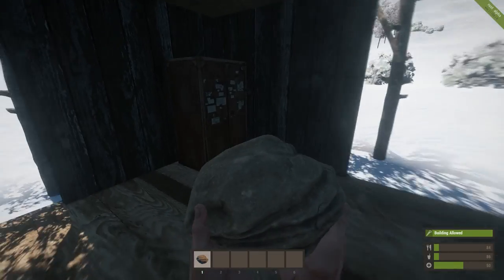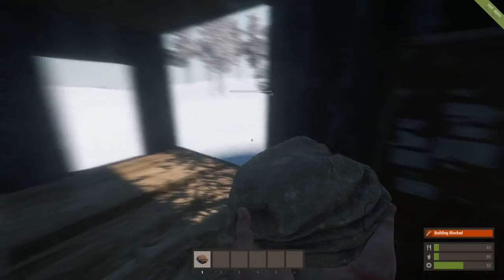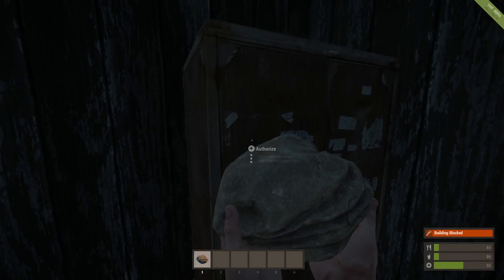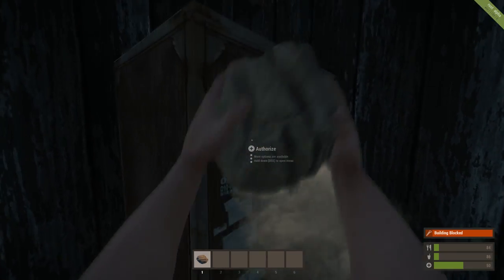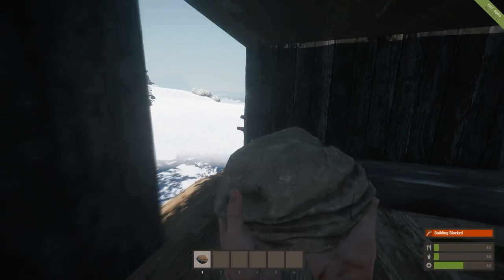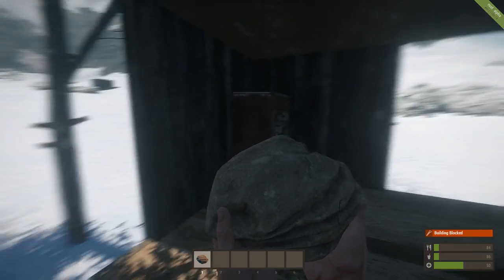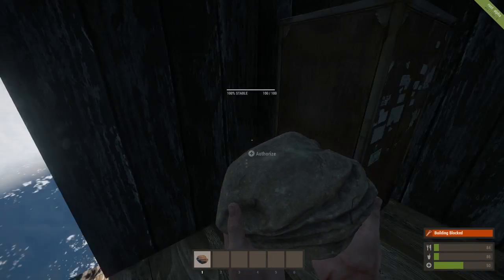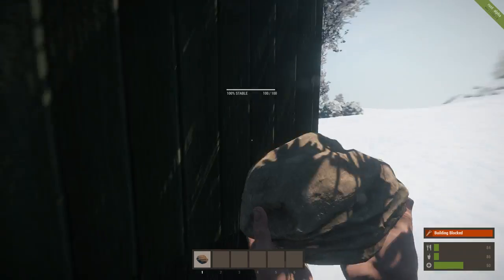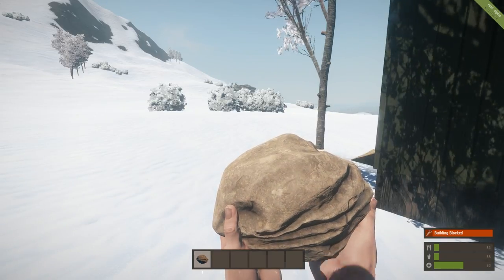Now I don't know how much health this has, but you can probably break this item down pretty quick. All somebody needs to do to build is be able to target that cabinet. So make sure that if you're using this to deauthorize somebody from building near your house, don't put it somewhere like in a window where they can point their cursor at it and target it. You can't target it just by looking through a wall. If a window was there, you'd probably be able to target it. So make sure you're not putting that item right in front of a window.